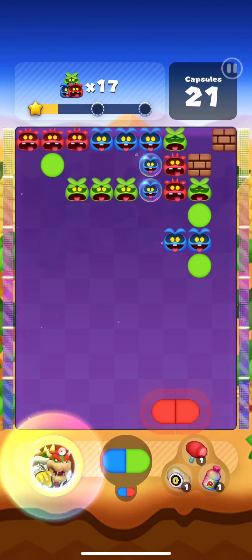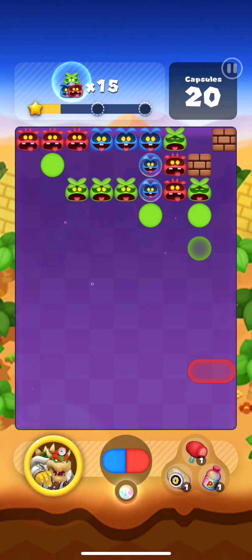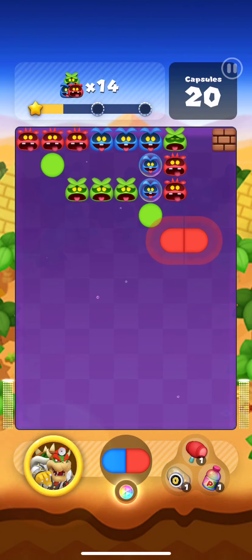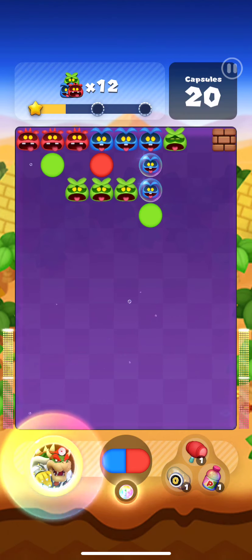We'll destroy the horizontal blue ones first, because it's going to be really hard to get to later on. And let the red one finish up like this, and move this red here. So when the blue gets destroyed, the red one is going to be eliminated automatically — just a slight combo.